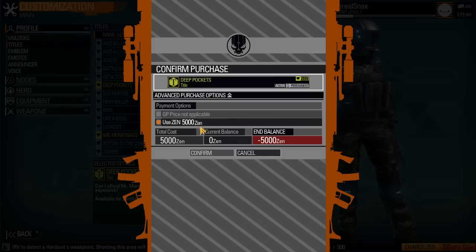There are two types of money in this game. One is GP, which you accumulate through killing people in the game. The other is Zen, which to me is basically dollars — 5,000 Zen costs $5. So if you pay $5, you actually get a title called Deep Pockets. Kind of ridiculous in my opinion.